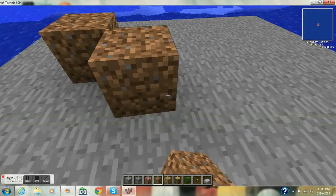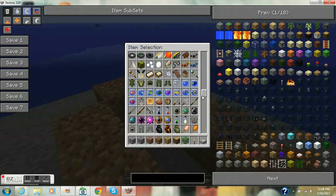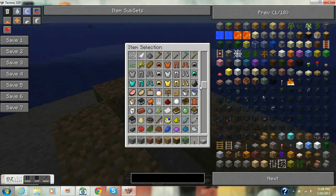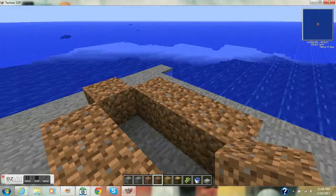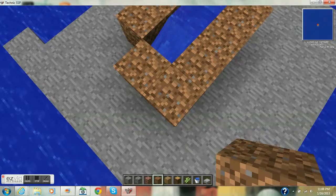As you can see me doing here, if you want to build it on top of something just do this easy thing. Get a bucket of water. The materials you will need are sugar cane and a bucket of water — put the bucket of water in the middle and sugar cane all around on the dirt.